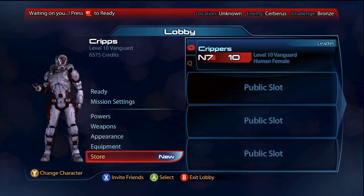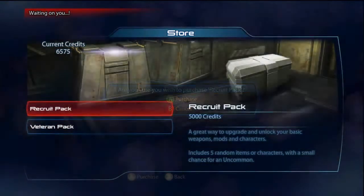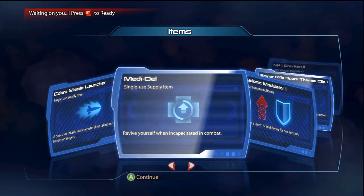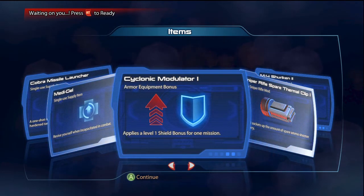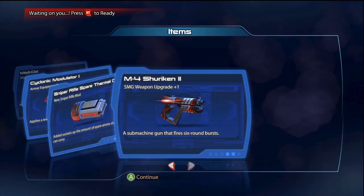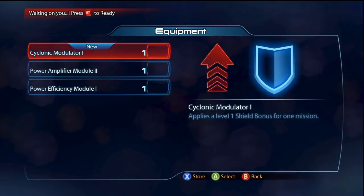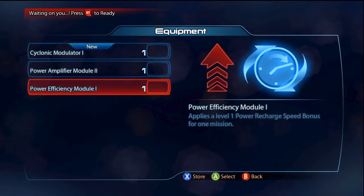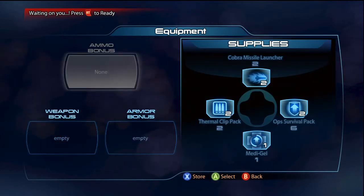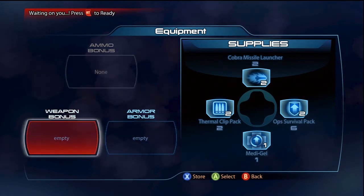I'll show you guys the store quickly. If we buy a recruit pack, we got another missile, a Medigel, a shield bonus for one mission, a sniper rifle, spare thermal clip which is useless for me, and a submachine gun which is also useless. That's how it works. I can't use any of these because I don't use those weapons. I'm guessing the ammo bonus is like cryo ammo and incendiary ammo, maybe — like in the full game.